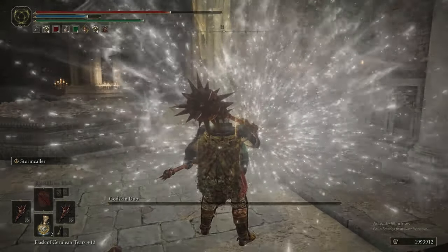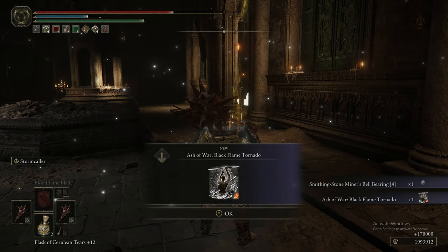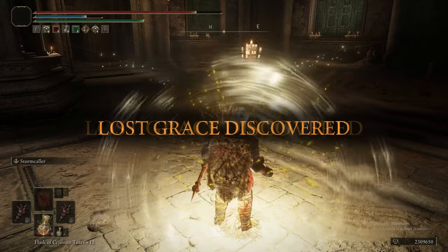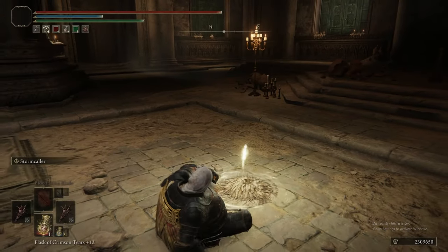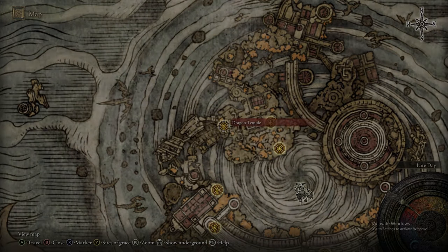It's possible that using Soporific Grease plus Stormcaller would also put them to sleep with a big wide arc. There are obviously a whole bunch of other methods, but we can only show so much. This was at the very least the funnest method as well as being highly effective. On my first playthrough, that was the boss that gave me the most trouble — 57 deaths to a single boss.